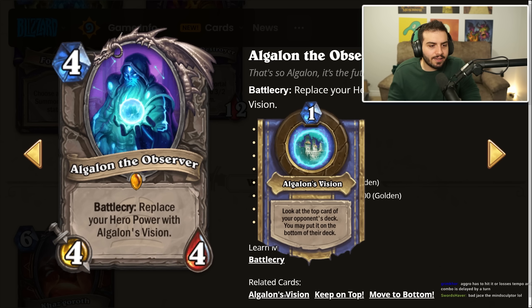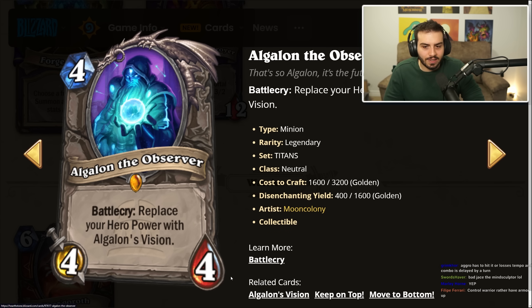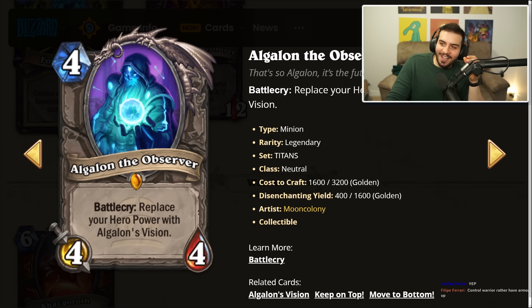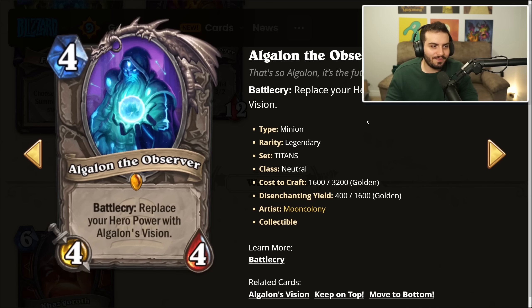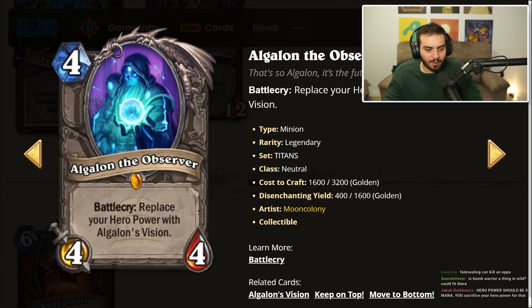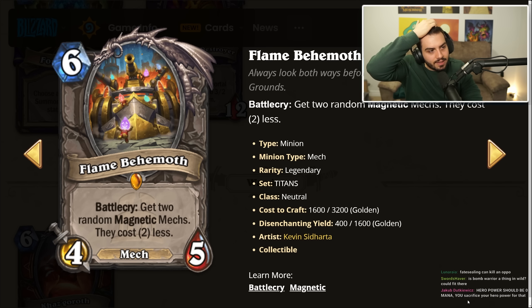The issue is Hearthstone doesn't have lands like Magic, and with 30 cards you're putting in 30 good cards — so the chance this does something drastic is low. You could put a card to the bottom of their deck and they just top deck it anyway. Maybe in Wild Bomb Warrior, but in Standard it's probably too slow. Very unique design though.